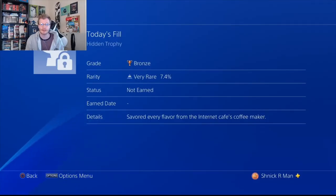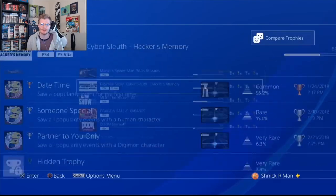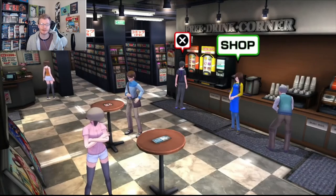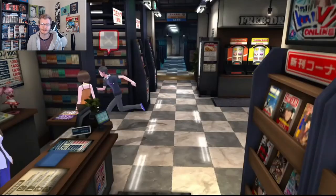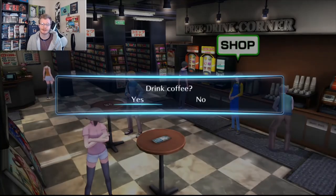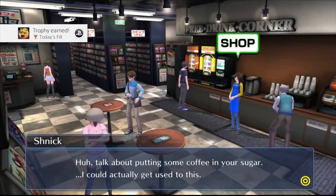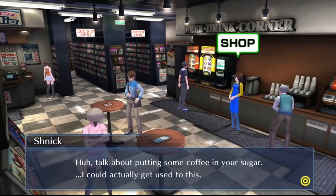The fifth trophy is Today's Fill — you just need to savor every flavor from the internet cafe's coffee maker. You just need access to this internet cafe. If you're towards the end of the game you may not be able to do this, but you can always do New Game Plus. Come into this area where you see the X, and just keep drinking coffee until you try all the different flavors. It is random which coffee flavor you get, but eventually you will get this trophy — it's a pretty simple one.